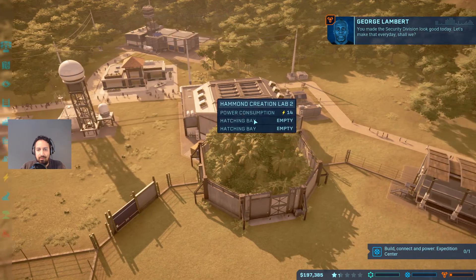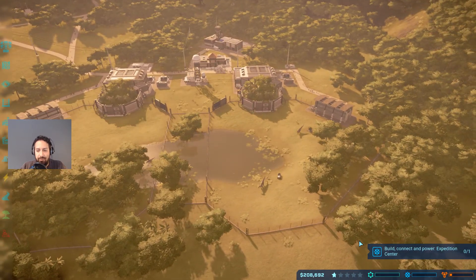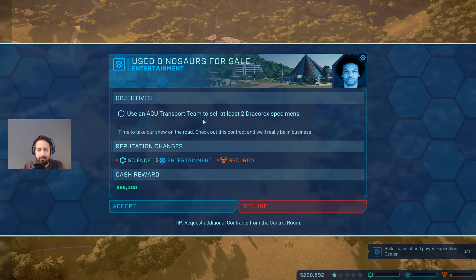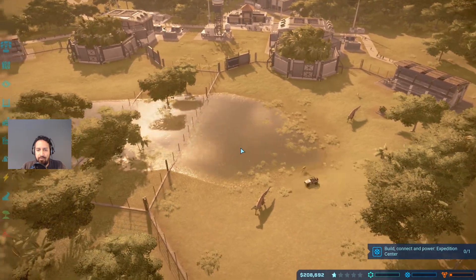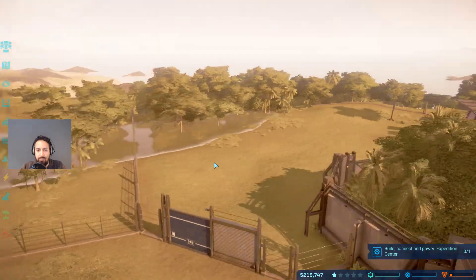We lost a dinosaur - that means we lost 300,000, that's too bad. There's a contract for dinosaur for sale, but we don't have any Dracorex specimens yet so we're going to decline that for now. As soon as we have some Dracorex we can definitely redo that contract.